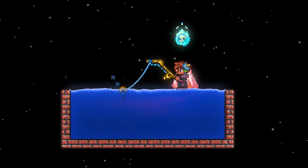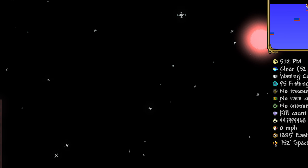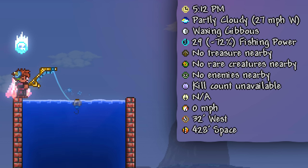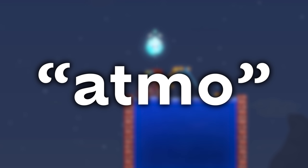If you are very astute, and I mean very, very astute, you might have noticed that the minimum amount of water you need to fish decreases with altitude. For example, at the bottom of space, 80 blocks of water gives you a massive penalty of fishing power, while at the top of the world, you can fish with 80 blocks of water just fine. All of this weirdness is thanks to the Atmo factor, which is a function of height. It is determined through this equation.